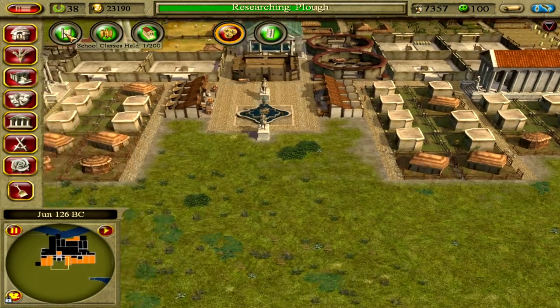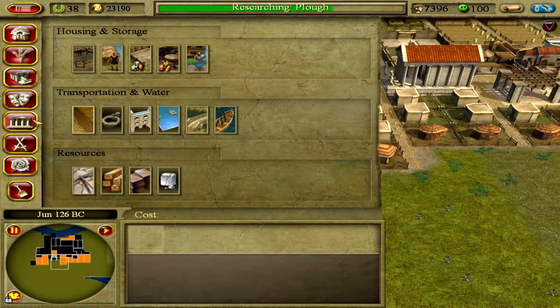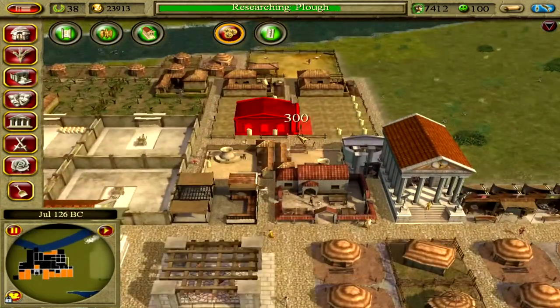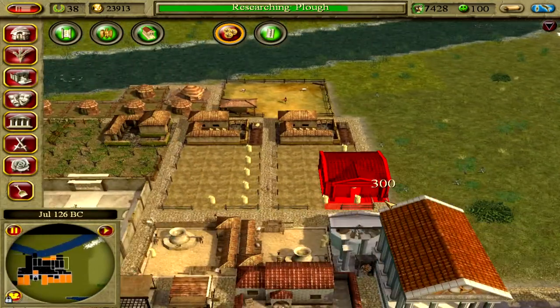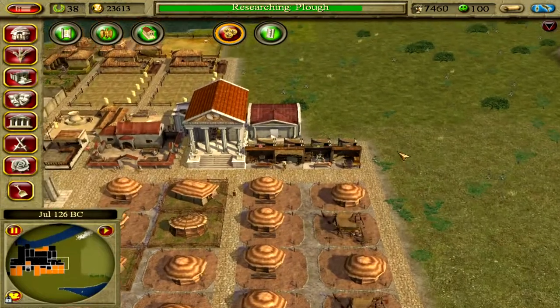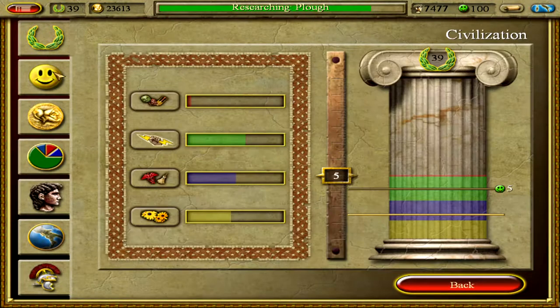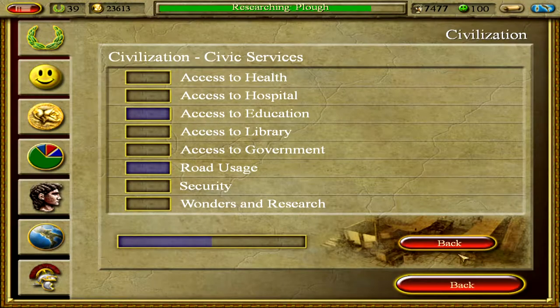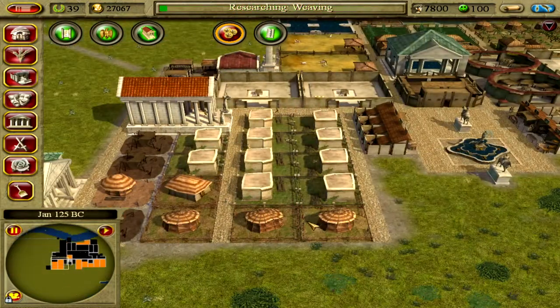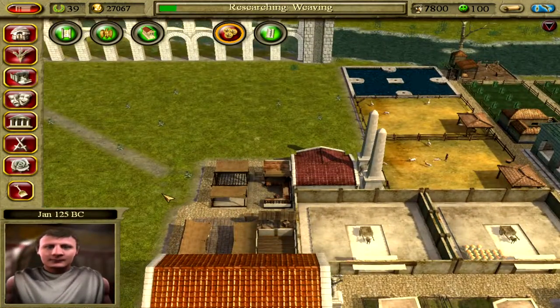We've held our first class. I'll build another school out here — that also gives a boost with more access to education. Numidian pirates have defeated a small section of our eastern fleet off Creta.